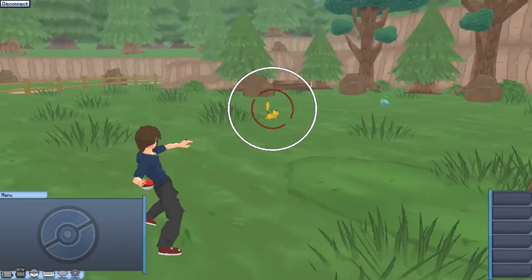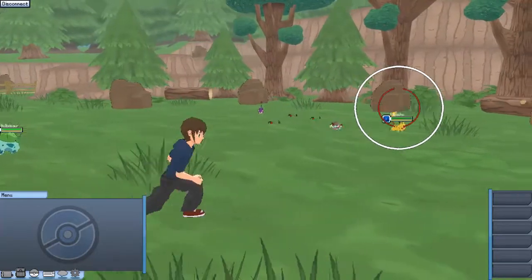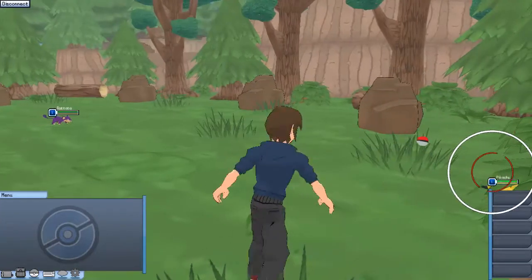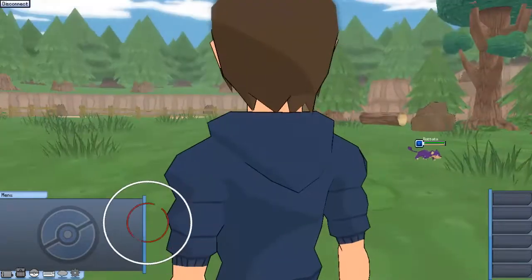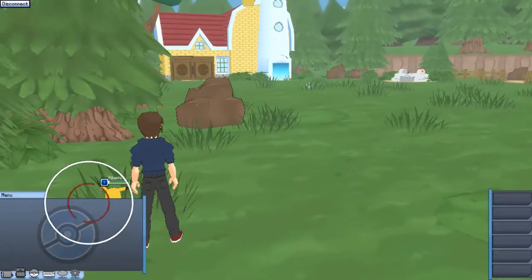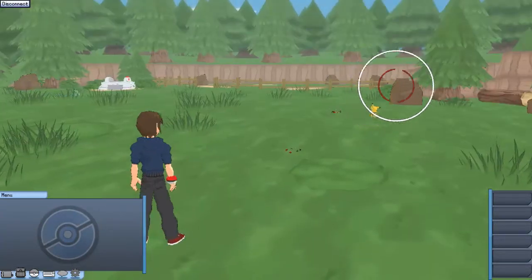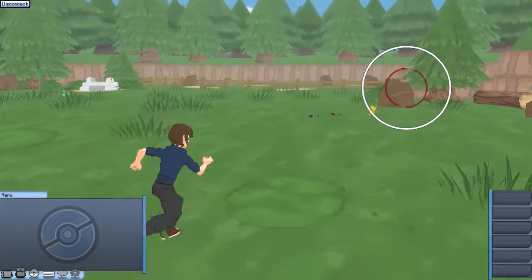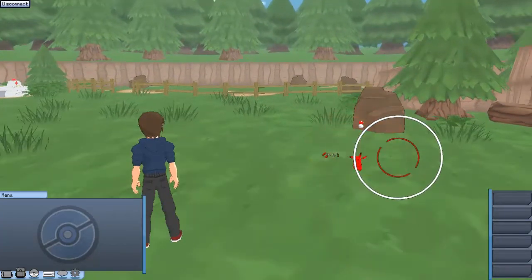Let's catch this Pikachu first. Get over here, stupid Pikachu. No, stop moving, Pikachu! Don't be a bitch. See, you want me to catch you. What the heck? Why are you doing this to me, Pikachu? No! Damn you, Pikachu. Damn you and all of your descendants. Yes, got you!